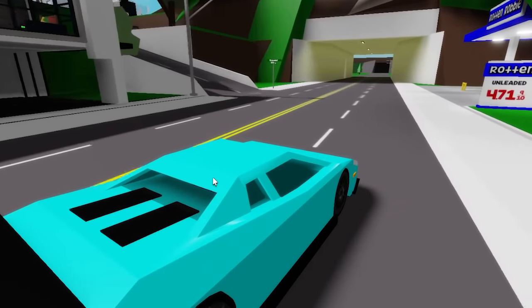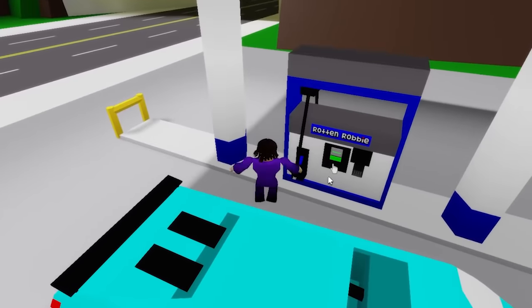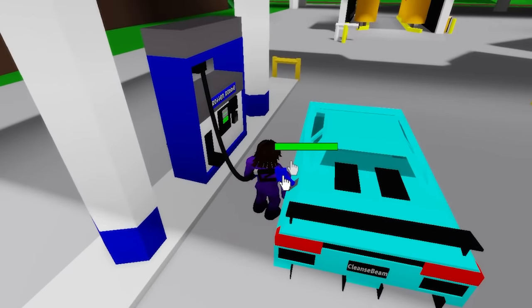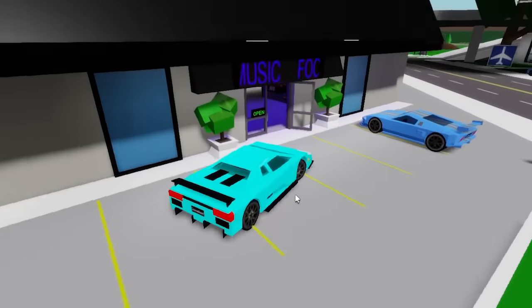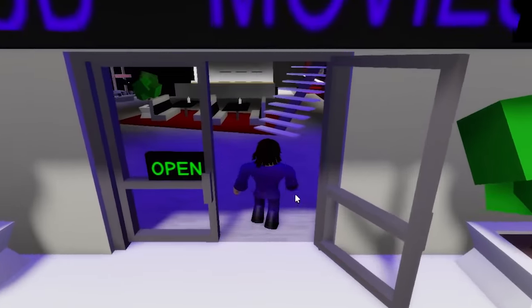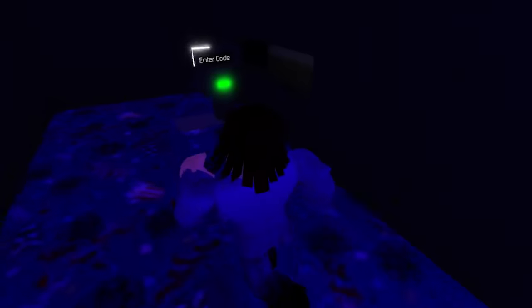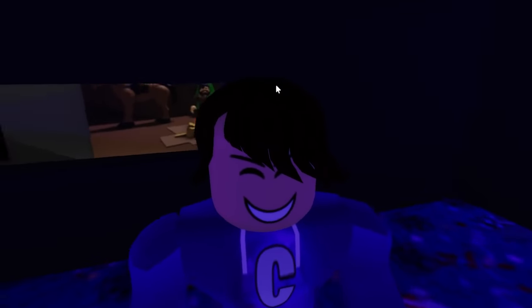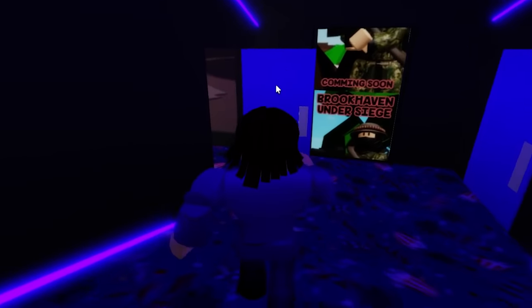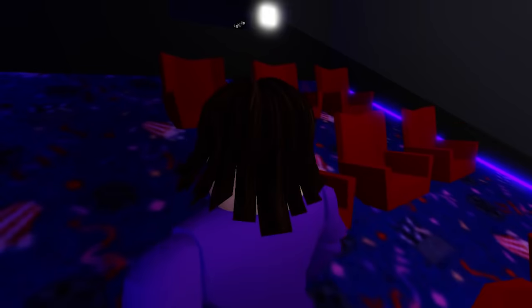So let's go ahead and actually fill up gas at Rotten Robbie — it's really, really expensive, but I'm going to need some gas. Once we fill up, I want to go to the mall. I'm next to the mall right now — parking over here. The mall is open. In the mall, you want to go over to this area and put in the code. The code was 71711. Let's go ahead and actually watch this movie. Inside this movie, there's actually a secret location that we all missed — every single one of us missed this.